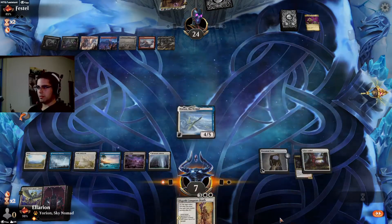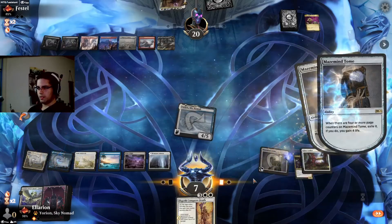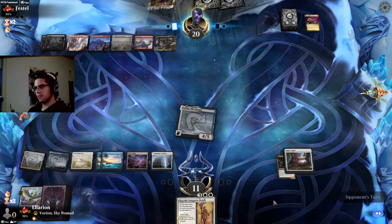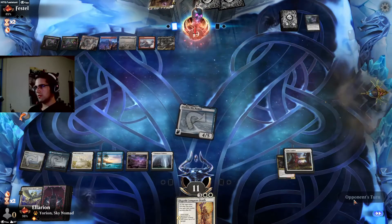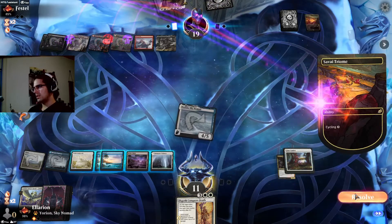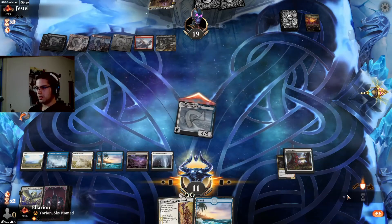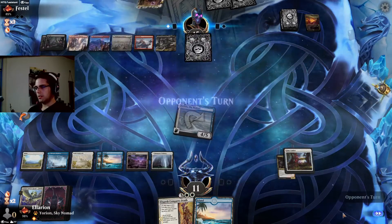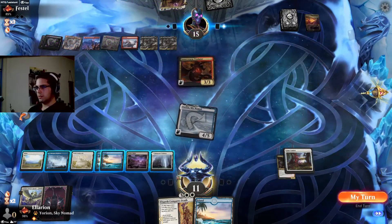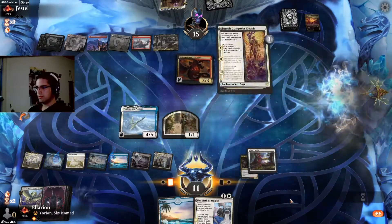Looks like our opponent pulled two lands off the top. ECD is a fine draw. Let's go ahead and take the Tome draw now. If we find a land we might Castle Ardenvale, but we tapped our white so we can't. Cycle Plumb. They haven't found a white source to cast their Extus. We'll hold on to the Field of Ruin — no need to throw that away yet. Now we hold this land in case of Kroxa. We don't want to give up the ECD.